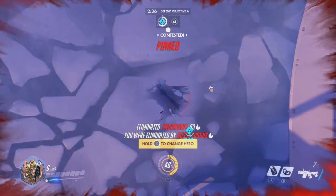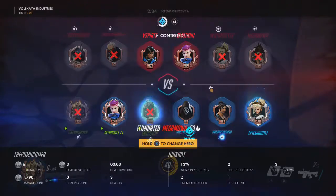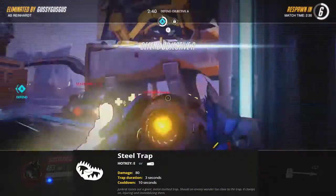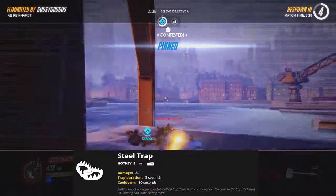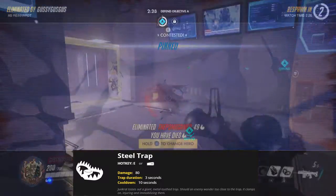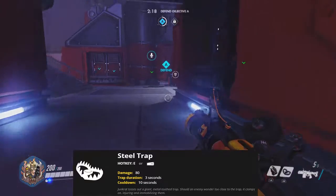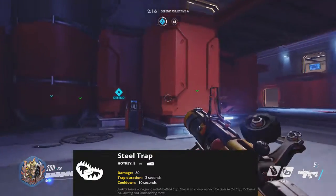Moving on to his right bumper ability, the Steel Trap — the damage is 80, trap time is 3 seconds, and the cooldown time is 10 seconds. Junkrat tosses a giant metal tooth trap; should an enemy wander too close, it clamps on, injuring and immobilizing them.